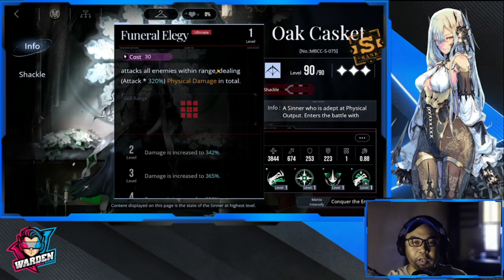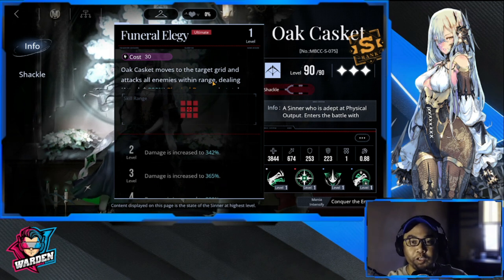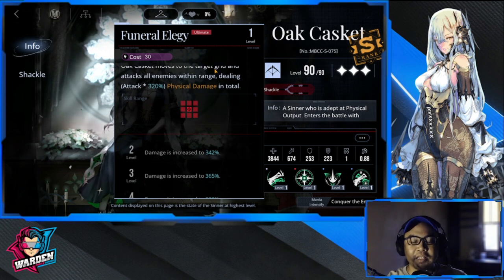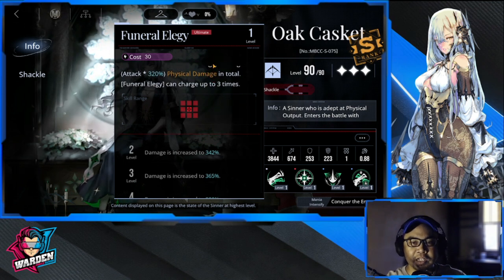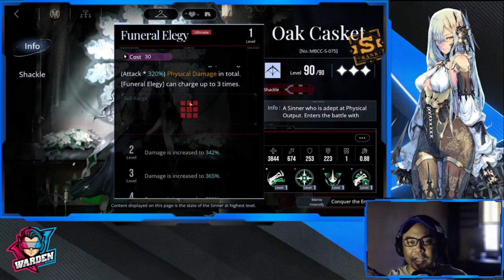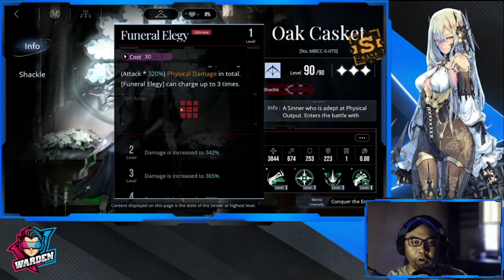Next up is her ultimate — she moves to a grid and attacks all enemies within range, dealing 320 physical damage in total. It can charge up to three times. When she lands on a specific grid, she deals damage to all enemies in that area, which is actually unique versus Langley.